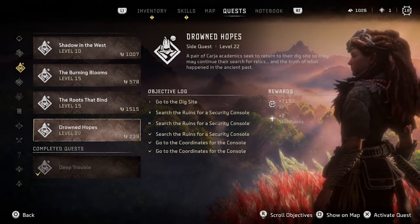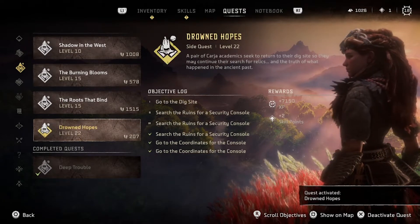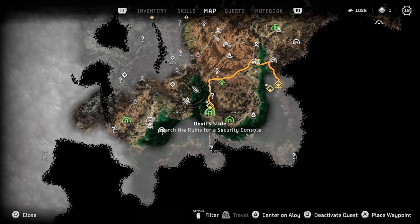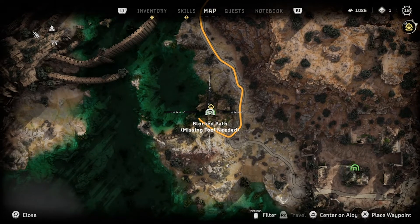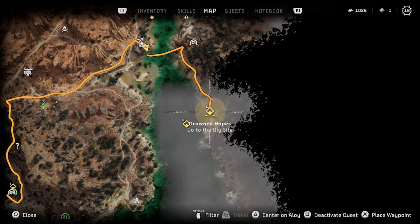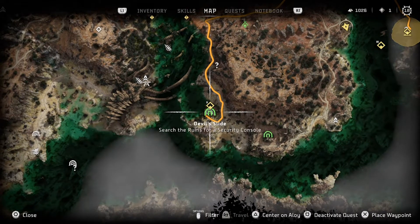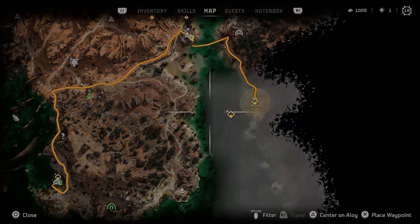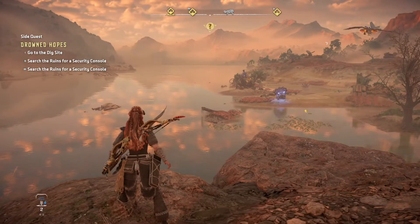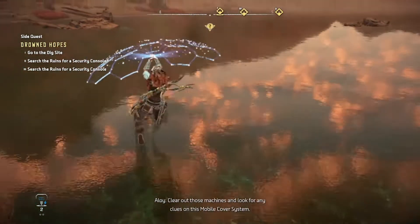Drowned Hopes quest — a pair of Carja academics want us to return to the dig site so they may continue their search for relics. Wait a minute, did we already do one of these? We tried, but I think there's a metal flower there. So we may not be able to do that until... there's 'go to the dig site, search the ruins for security console.' Yeah, we need to be able to clear those metal flowers. Could this quest lead us to do that or is that going to be story related, like the fire gleam?